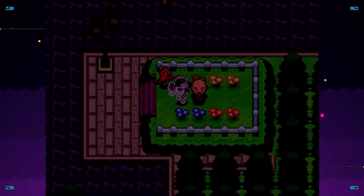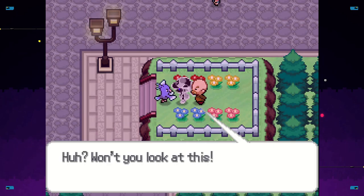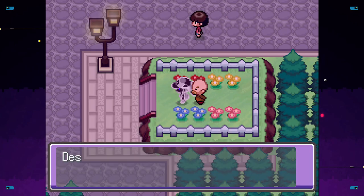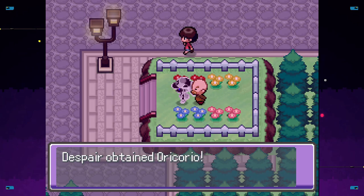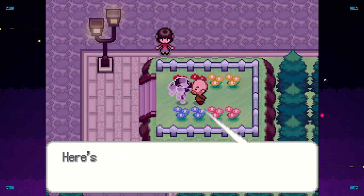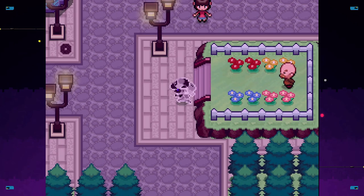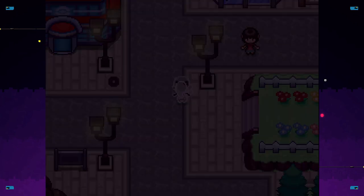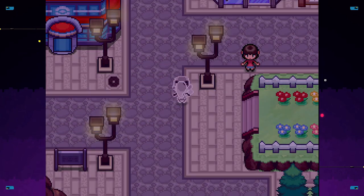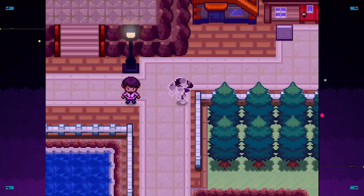Nice. Oricorio wants to join your party — nice. It fossed itself into a Poké Ball. Okay, this is in the box. I got berry juice. Quest complete! Sweet. Now, continuing onward after getting sidetracked for so long.